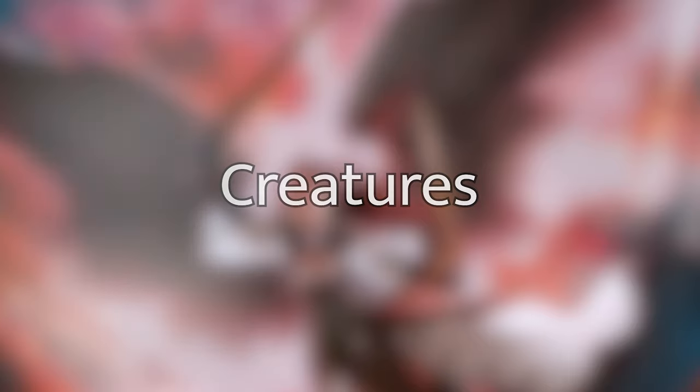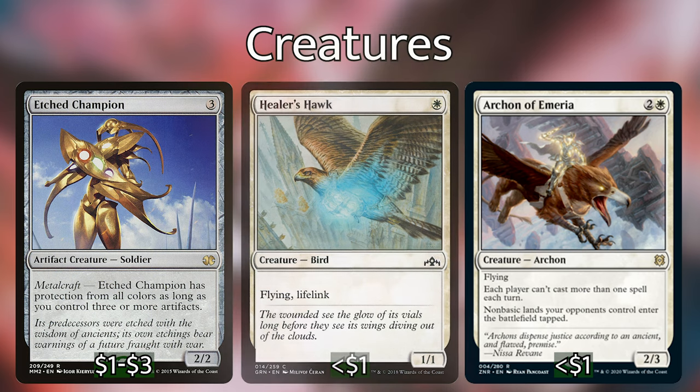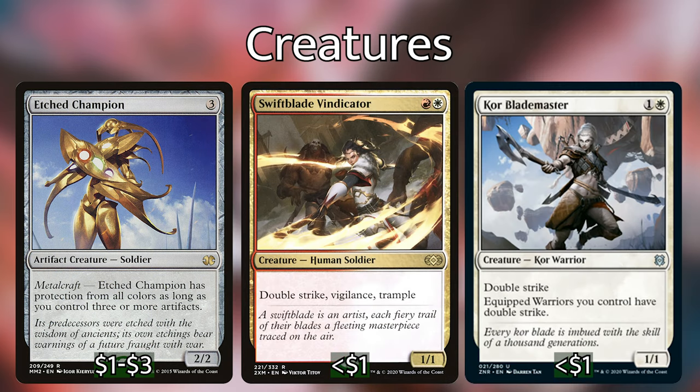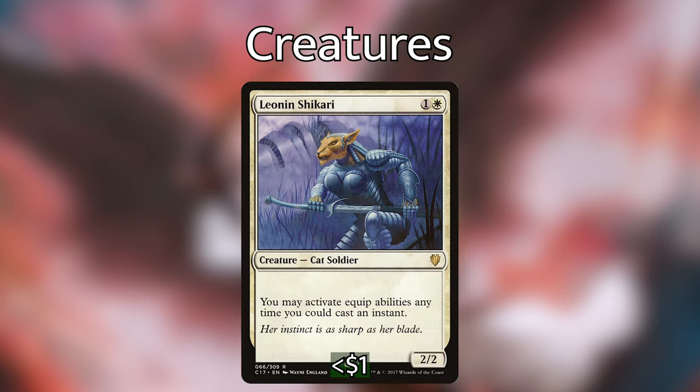Most of the early game creatures you are going to be looking to play are your white fliers like Sarah Ascendant, Healer's Hawk, and Archon of Emeria. The idea is to get cheap creatures with evasion or double strike that, when equipped, can easily trigger Akiri's ability to draw you cards without having to use her protection ability. Other good evasive or double striking creatures include Etched Champion, Swift Blade Vindicator, Core Blademaster from the new set, and Mirren Crusader. Creatures for the mid game include Leon and Shikari, which allows you to activate equip abilities at instant speed — especially helpful with cards that cost zero to equip or cards that reduce your equipping costs.